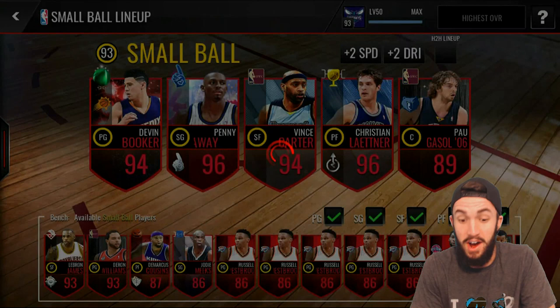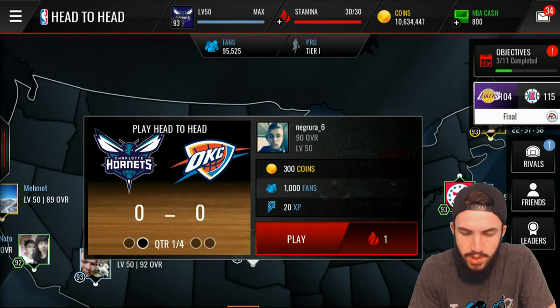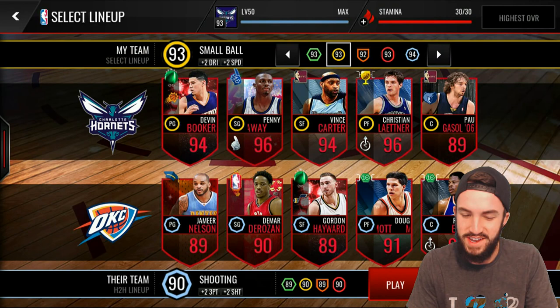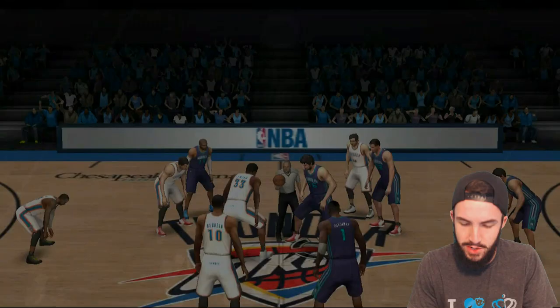We've got a pretty sweet small ball lineup right now. I really just need to improve that center position — we're kind of lacking options there outside of Andre Drummond. So we will hop on over to head-to-head. Here we go, going against a shooting lineup. Got lots of comments about what I was doing wrong when I was shooting with that Steph Curry card, so hopefully we can get some of that fixed.